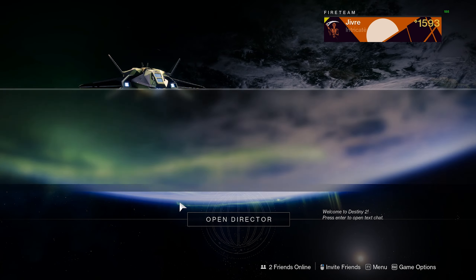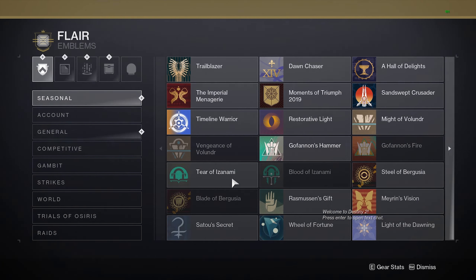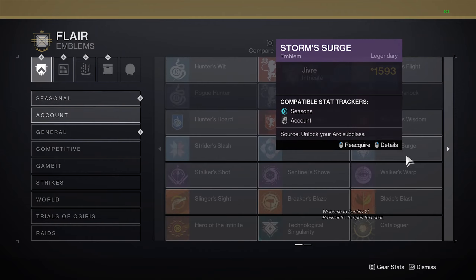Select the character that you're going to be putting the emblem on. Once selected, open up your character inventory. From there, go to Triumphs, Collections, and then Flare. And from Flare, go to General Emblems.